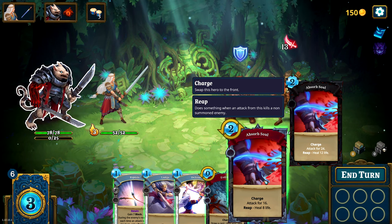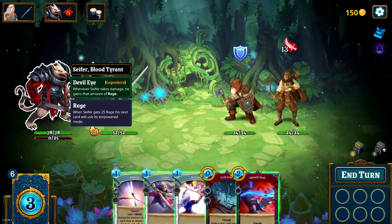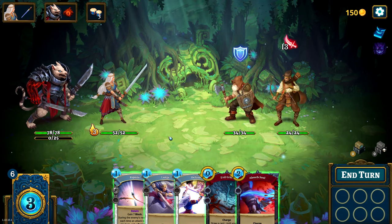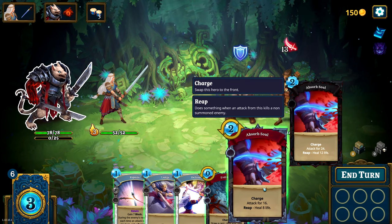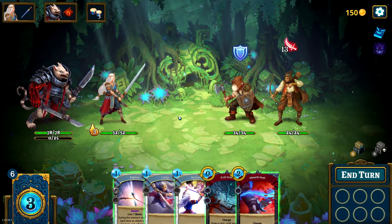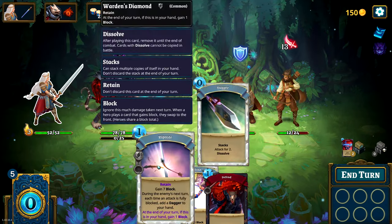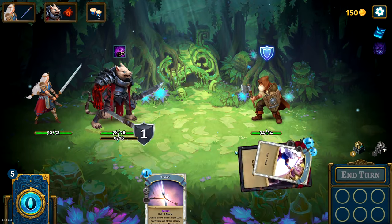This will get him to the front. Shara is less of a tank than this fellow — he's all about doing damage and healing back, so we definitely want him at the front most of the time. Seems like I have 12 and 16 right here, so that is enough to kill and I don't have to worry about it. Might as well put this on. Swap back and forth. Reap — there you go. You're dead.